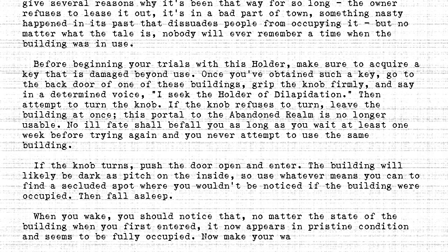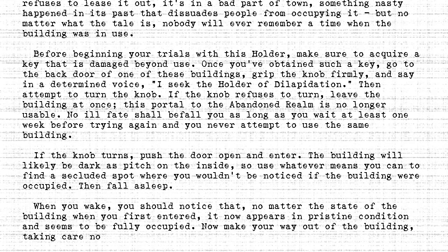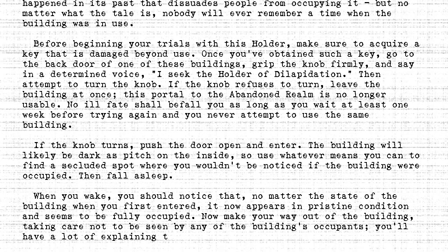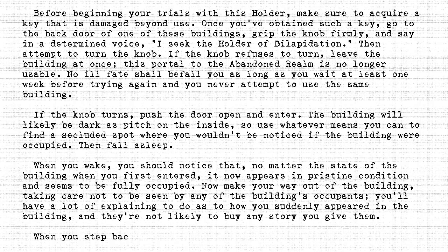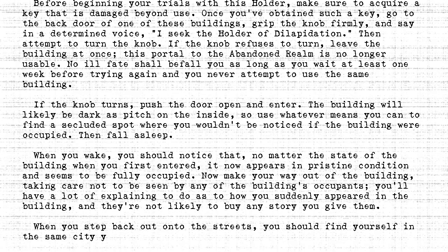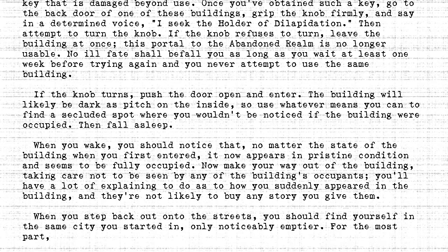Now make your way out of the building, taking care not to be seen by any of the building's occupants. You'll have a lot of explaining to do as to how you suddenly appeared in the building, and they're not likely to buy any story you give them. When you step back out onto the streets, you should find yourself in the same city you started in, only noticeably emptier. For the most part, this doppelganger city consists only of the buildings that are currently vacant in your world, fully occupied and doing steady business.